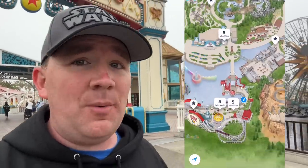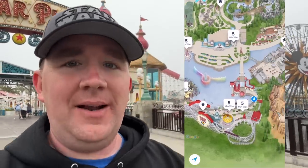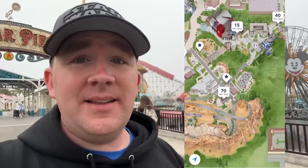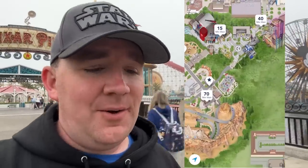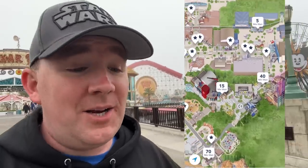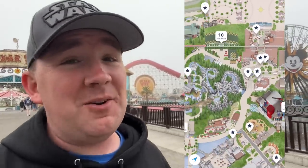It is 8:15 and I took a look at the app to check the wait times. This is when you can tell exactly what wait times are for rope drop once the lines have settled. Web Slingers is at 15 minutes, Guardians of the Galaxy is at 40 minutes, and Radiator Springs Racers is already up to a 70-minute wait. You're going to be waiting that 70 minutes especially if you're at the back of the rope drop line. We're going to head over to Web Slingers because Toy Story Midway Mania is still not open.